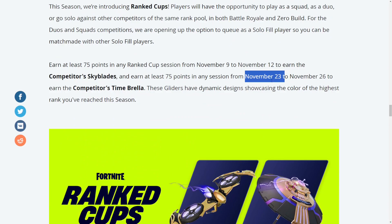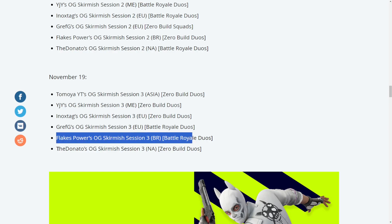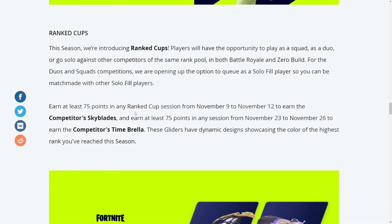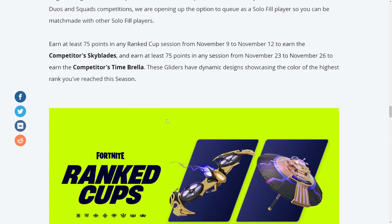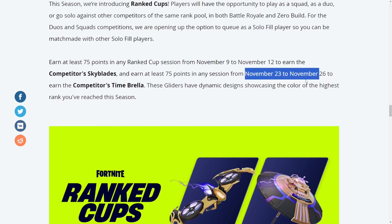You'll then wait until November 23rd — I'll be making a video on it when it drops. Looking at the schedule, the last sessions start around November 19th through 23rd, so participate in those last two. Make sure you get 75 points — you can hide in a bush, glide in the air, or camp the edges of the map. There are rifts on the edges of the map, so you can hide there and take the rift when the zone starts to rotate to wherever the zone is.